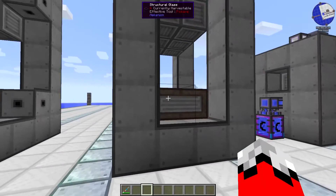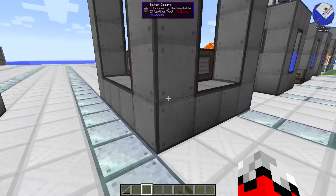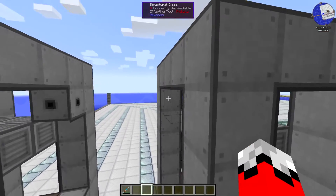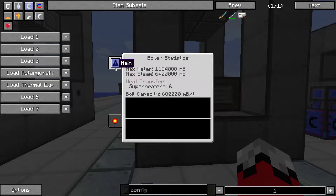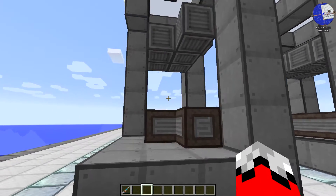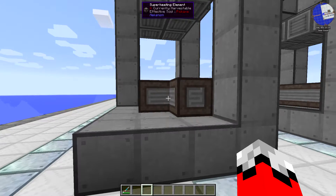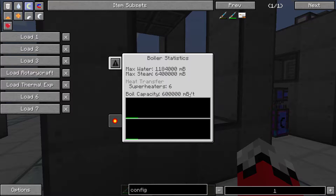If you want to check my math, we can come over here and look at a completed one that's exactly the same size — I think it's 4 by 5 by 7. If we look in here and kick on the statistics, you'll see the water and steam. I did the calculations and I know I'm right on this one, but you're free to verify yourself. The other important number is the superheating elements: each superheating element in your multiblock adds 100 buckets — or 100,000 millibuckets — of steam production per tick. That is maximum steam production capacity; you won't automatically get that much.